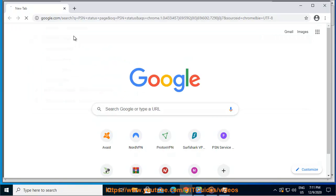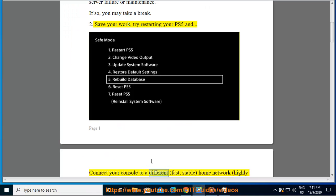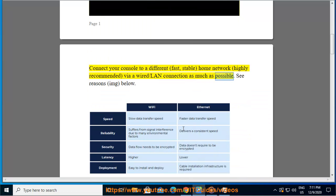2. Save your work, try restarting your PS5. Connect your console to a different, fast, stable home network — highly recommended — via a wired/LAN connection as much as possible.